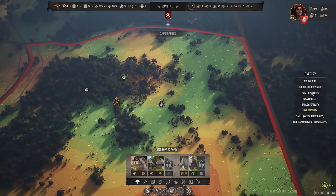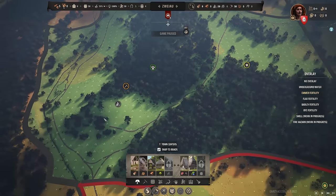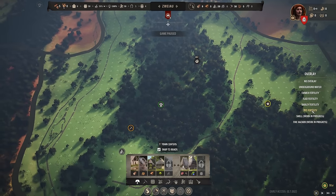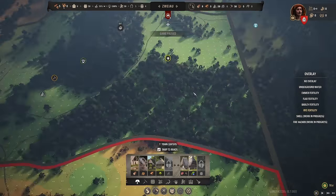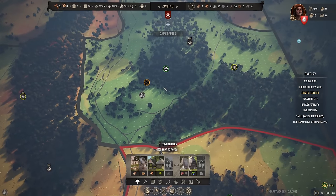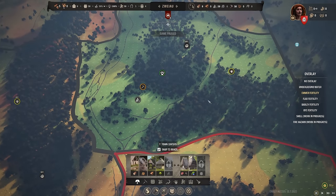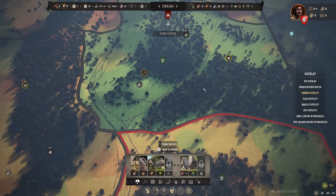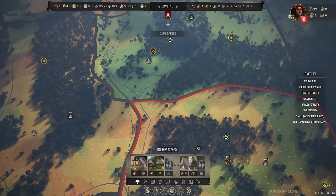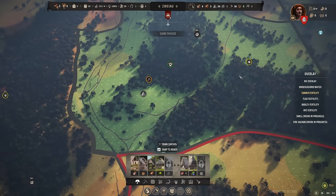Looking outside our particular region, the region above us is just about all triple-positive. Flax is really good up there, barley is really good, and pretty much the entire region is amazing for rye. You'll usually have a neighboring region with absolutely amazing fertility. You'll probably want to turn that into a farming-focused region and use the bartering system to send food, grains, and ale back to your other regions — making it like a bread basket.